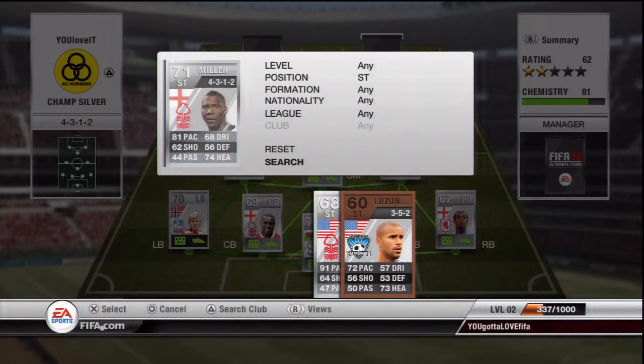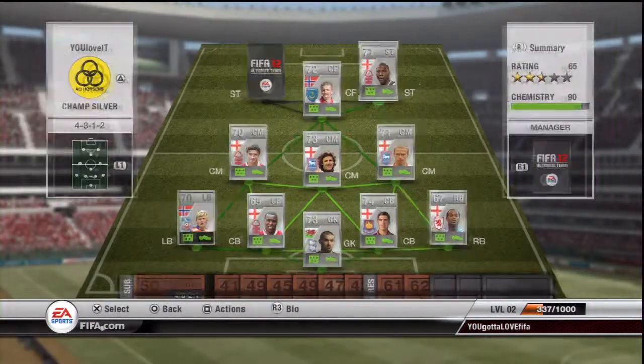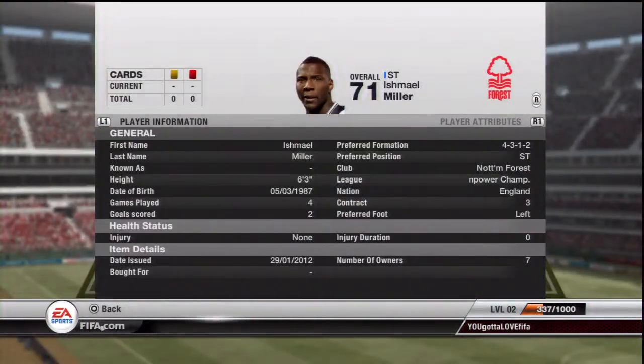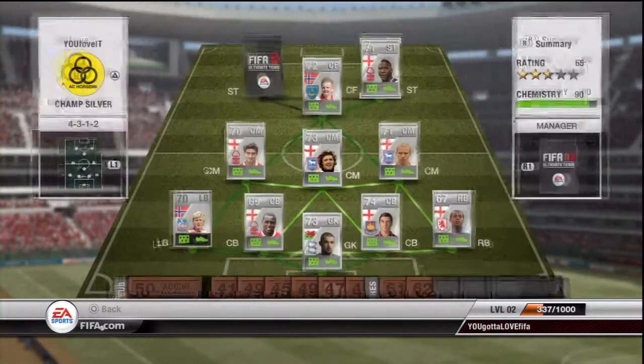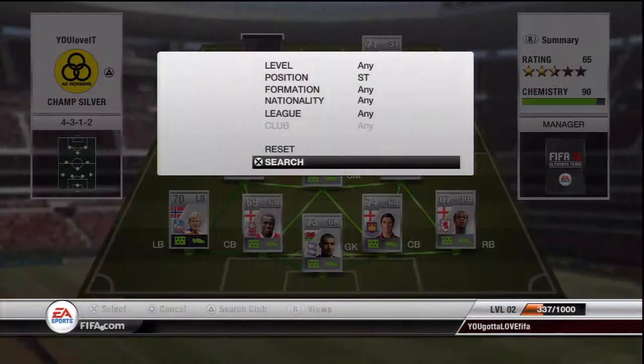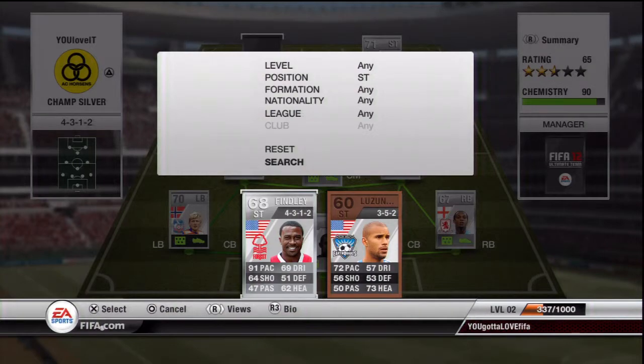Anyway, right striker we have Miller - cost me around 900 coins, but that was on another account. 62 shooting, he's got a rocket shot. It's bad on pace but at left striker here we have Finlay.